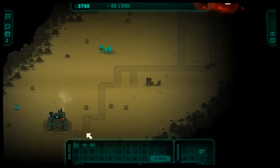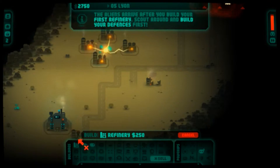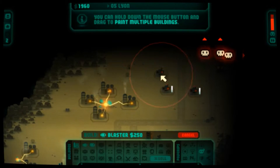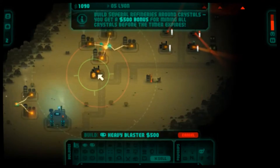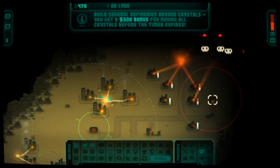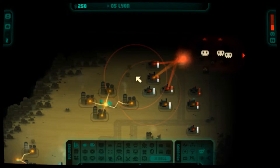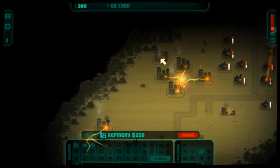Okay, so Titans are coming from over there. Got to build some refineries. Now I just got to build some regular blasters. Let's put the smaller ones in the back this time. They're already here — oh goodness. They are attacking very, very quickly. Get out of here. And more refineries.